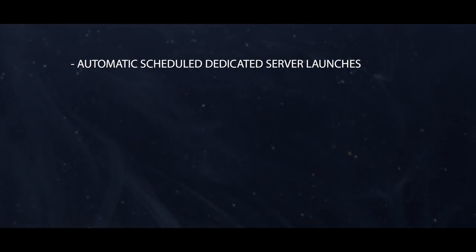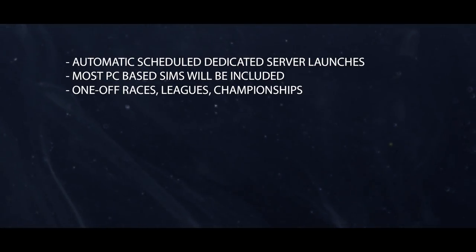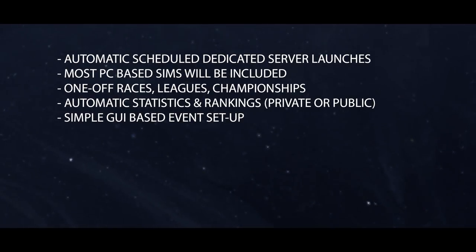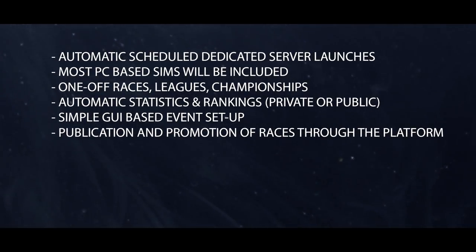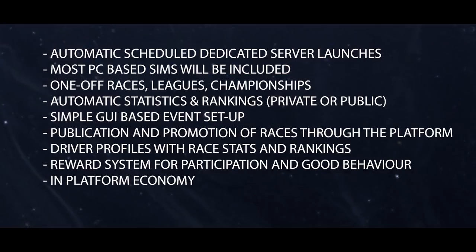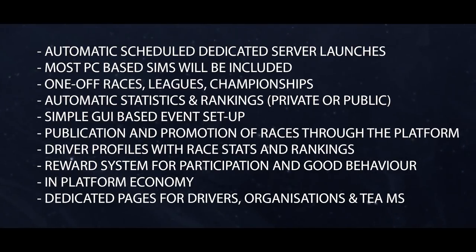A quick overview of some of the most important features: Simracing.gp will be able to schedule and automatically launch a dedicated server on most PC racing sims as a one-off race or as part of a league, club or championship series. The platform will gather statistics and rankings from those races and publish them publicly if desired, or keep them private. Race organisers will be able to manage their races and seasons through a simple GUI, and publicise them through the platform directly to their members and other drivers. The drivers themselves also generate a profile based on their race statistics and are rewarded for race participation and good on-track behaviour, and this ties in with the planned in-platform economy. Drivers, teams, clubs and tournaments will also be able to set up their own pages within the platform.